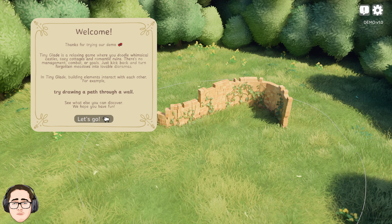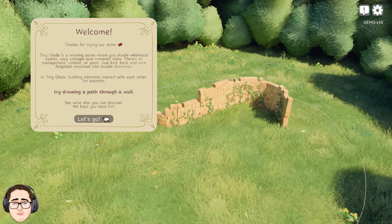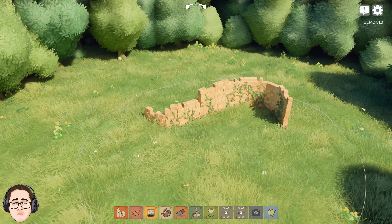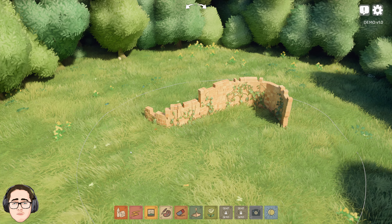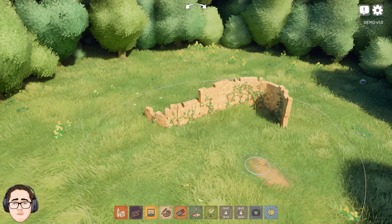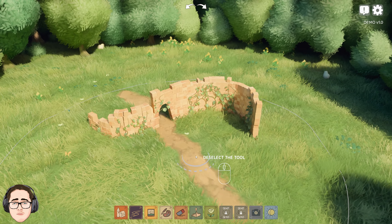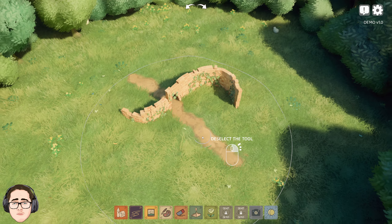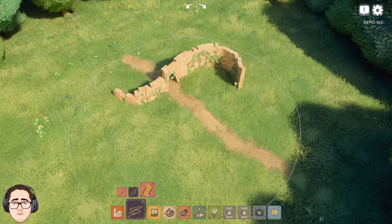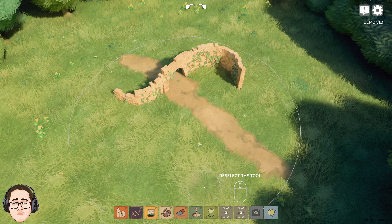In the Tiny Glade, building elements interact with each other. For example, try drawing a path through a wall and let's see what you can discover. We'll hit let's go. We got a good amount of buttons here on the bottom. The demo just makes it so our creations are going to be really small — okay, fair enough. So we made a path. Let's do a bigger path — yeah, like that.